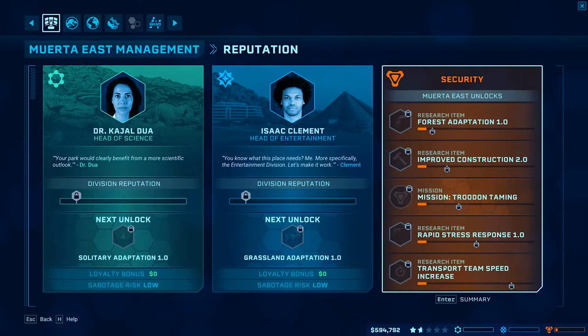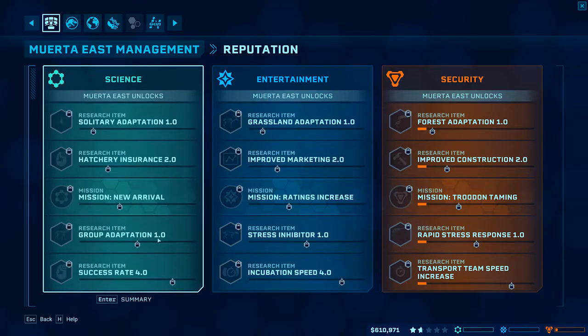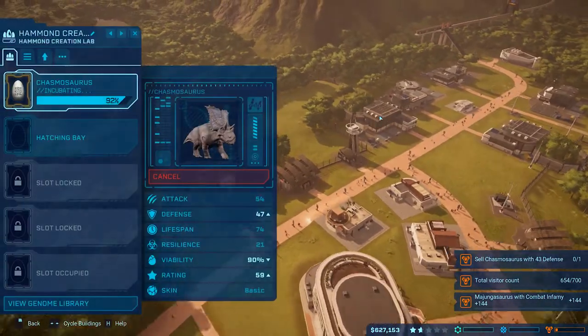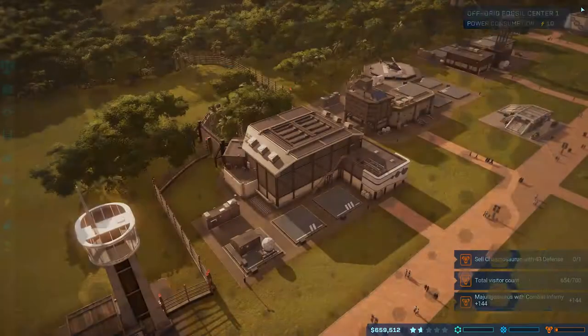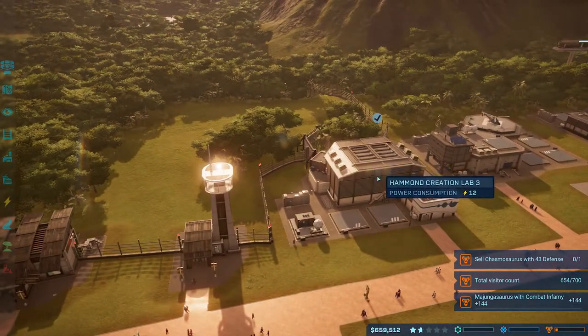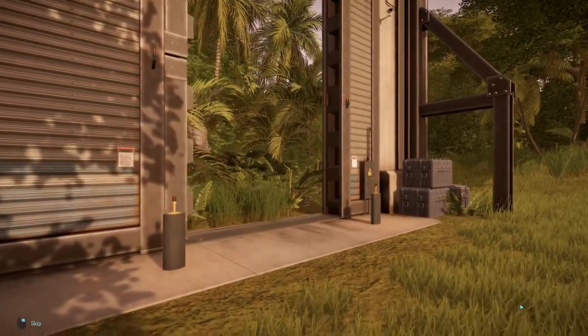It doesn't say I get a dig site, but I imagine that's what I get. One of these criteria has to give me a dig site. New arrival mission - Troodon. I imagine when I get to that there - improved construction seems like something I'm very interested in. And I'm very interested in this Chasmosaurus who is just inching his way along ever so slowly to give me this extra bit of rating. I'm very close to getting my first adaptation - I have no idea what that is but I want it.